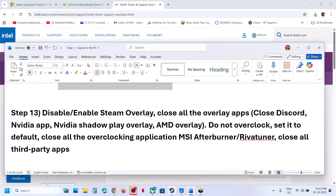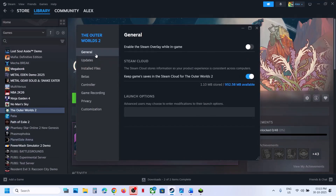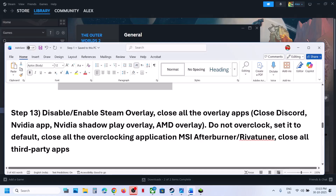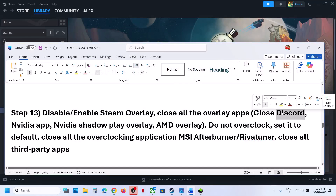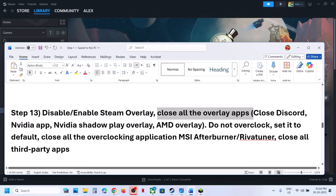The next step is to enable or disable the Steam overlay. Go to Steam, make a right click on the game, select Properties, go to the General tab. If the Steam overlay while in-game is on, turn it off; if it is already off, turn it on. Relaunch the game. Also close all overlay applications — if you have Discord running, go to Discord Settings and turn off the overlay; if you have the NVIDIA app running, turn off that overlay too.